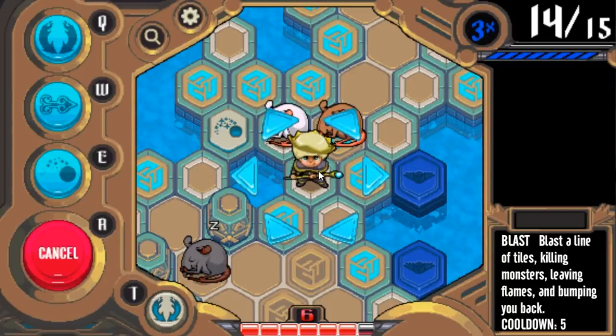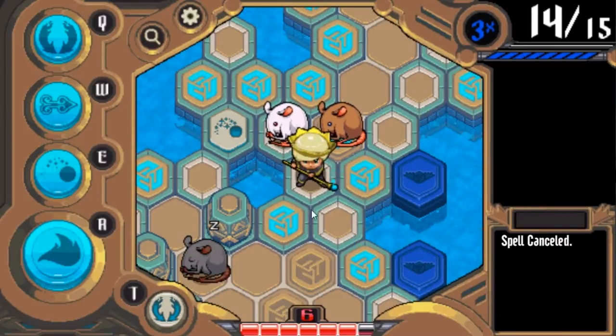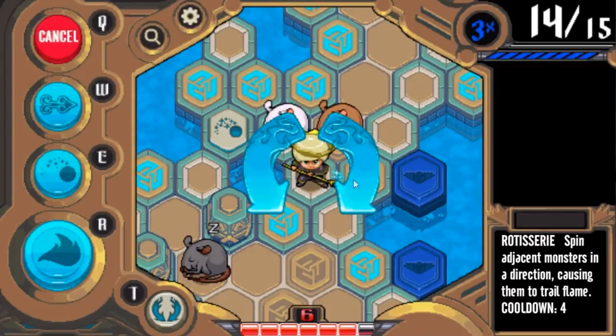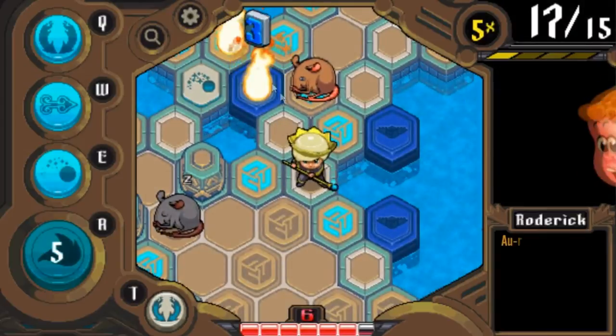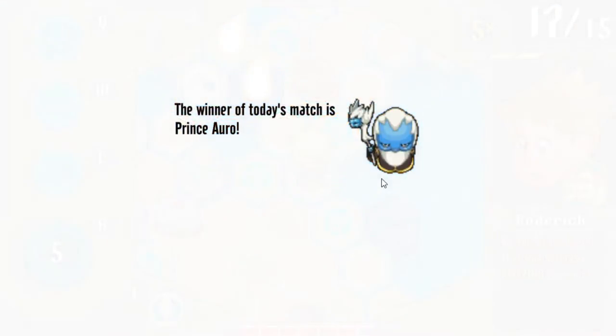Blast is also going to bounce you back like a shotgun effect. So we can use Blast to win this match — I could also use Rotisserie right now to rotate this rat in and get three points, which would be enough to win. But I'm going to use Blast so you can see its effect. Boom — pushed me back, made a couple of flames, got me the points. So I won.